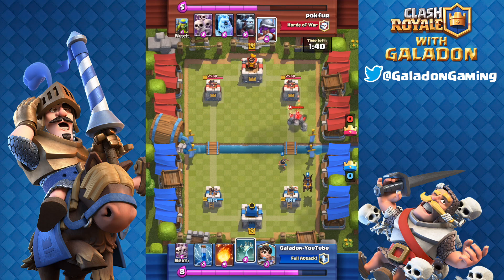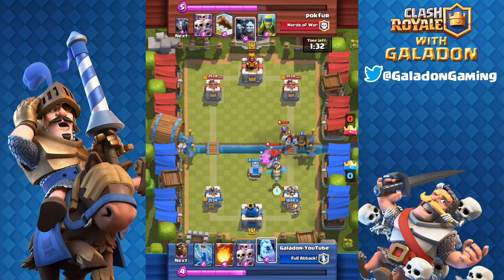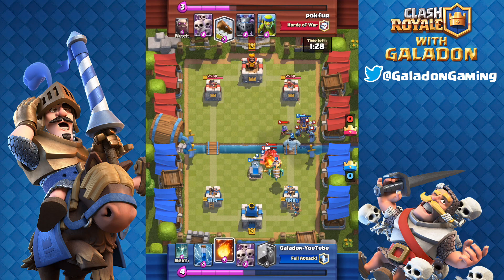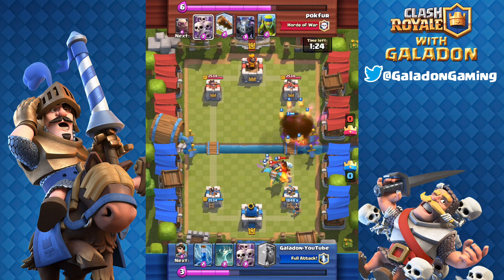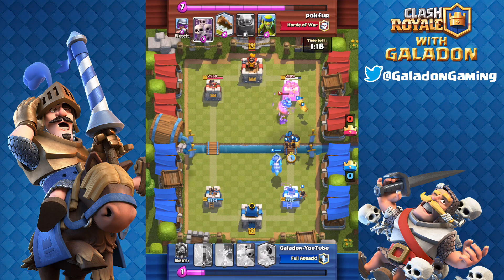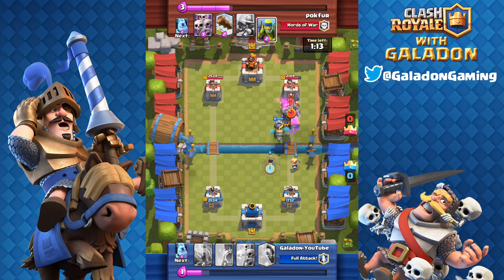You can see we both have the big tank cards down. I've got the Lava Hound; he's got the Golem. We are going to cross at the river, with the Tombstone trying to pull that Golem off track. There it is — Inferno Dragon to grind that Golem down, not obviously as powerful as a regular Inferno Tower but getting the job done nonetheless. By the time the Golem gets to the tower, it is just about gone. And now I've got a full health Inferno Dragon behind the Lava Hound on the way towards his tower.